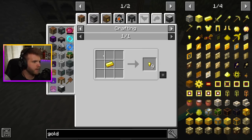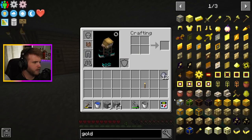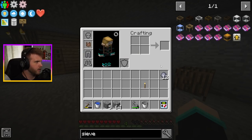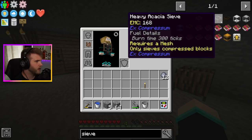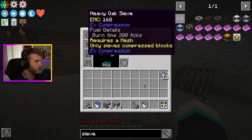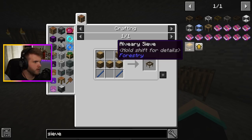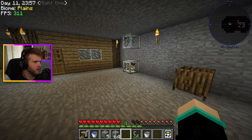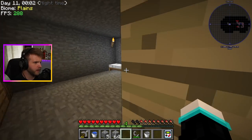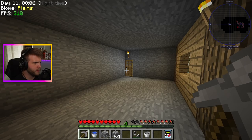How do I get gold nuggets? How do I get gold in general? Is it still a sieve? I have a heavy oak sieve and you use the filter through it. I need to get gold nuggets. Maybe in the woodland mansion there's gold inside some of the things, but I'm not 100% sure.